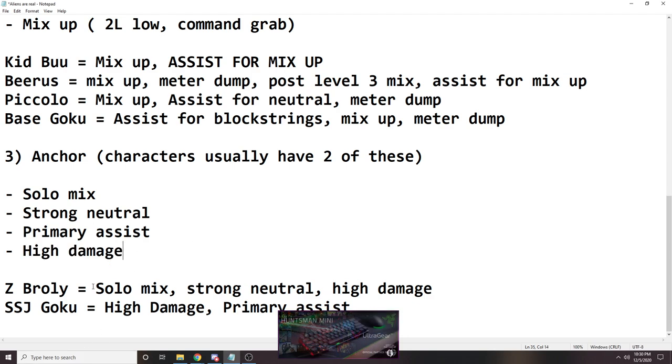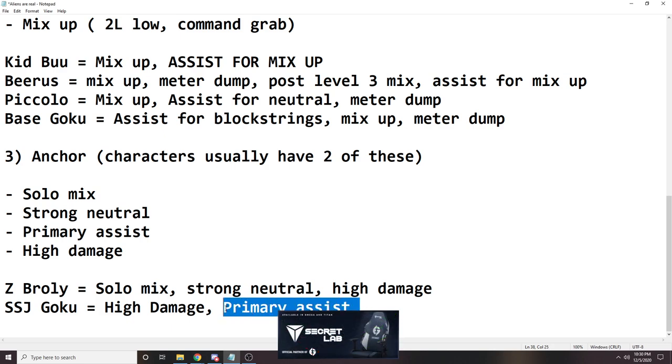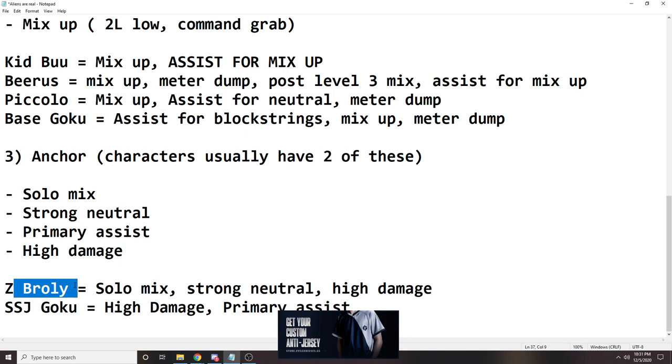The two examples are Z Broly and SSJ Goku. SSJ Goku doesn't have mix, but his damage output is absurdly high and he is your primary assist. Some players will opt to have the anchor not be a strong character by themselves, as long as the character's utility for the team is really strong. SSJ Goku is a character I still like to play because he is an amazing assist and he hits really, really hard. The most extreme version of an anchor this season is Z Broly — solo mix-up, really good neutral, high damage. When he is by himself, he is absolutely insane.